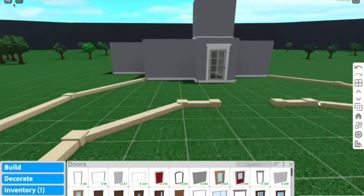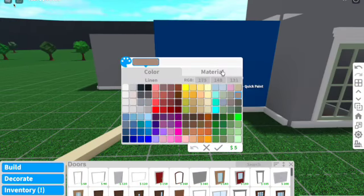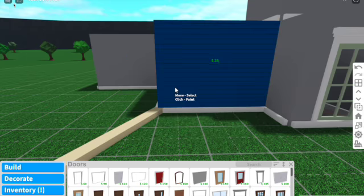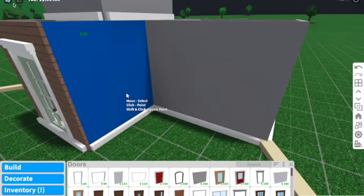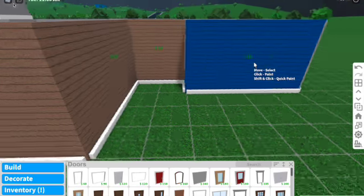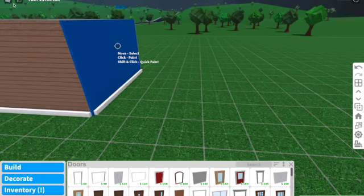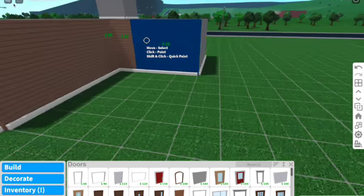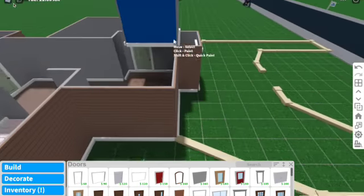Now let's go ahead and color the walls. The color scheme for the walls is going to be linen, and this linen wood. There we go, that is what the color of the walls is going to be.